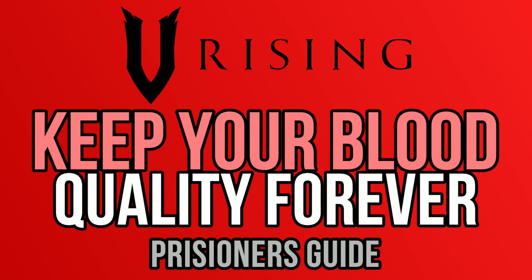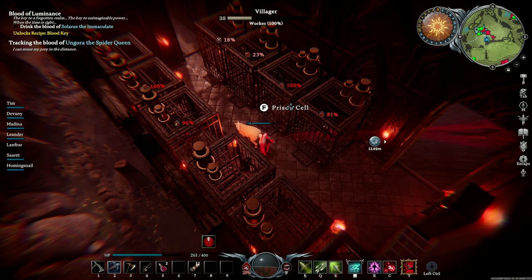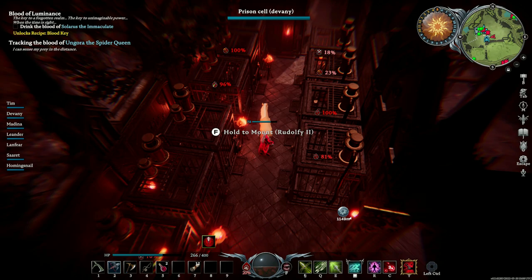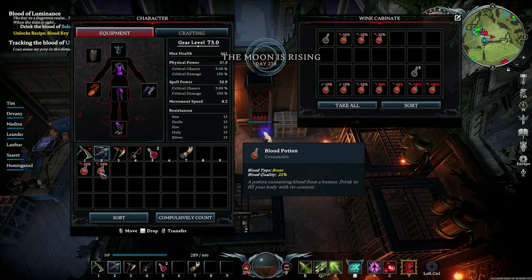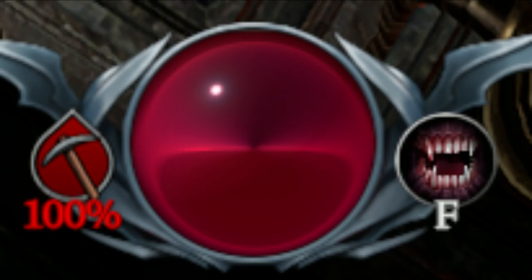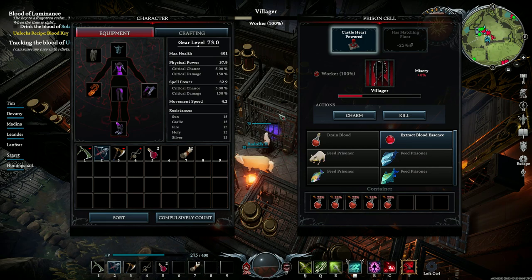Hello, hello everyone! Welcome to another V Rising video! In this one I'm going to show you how to easily build a prisoner's dungeon as well as how to feed on pure blood endlessly. The prisoner system in this game basically allows you to pick your food, your favorite blood type and pureness, including 100% quality of course, and then you can harvest that same blood for as long as you wish. Amazing, right?